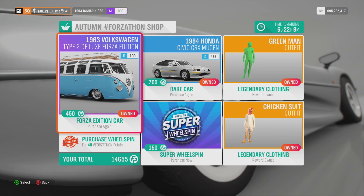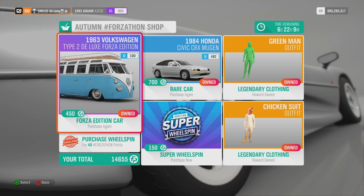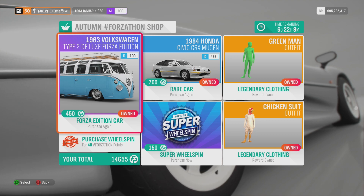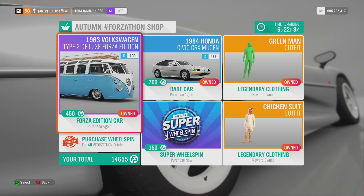For this week, we really don't have much going on inside the shop, but let me run through it anyway. We have the Forza Edition Volkswagen Bus that deals speed boost on drag tires. We also have the return of the Honda Civic CRX with two clothing items.